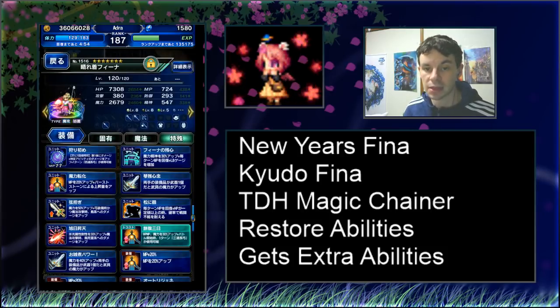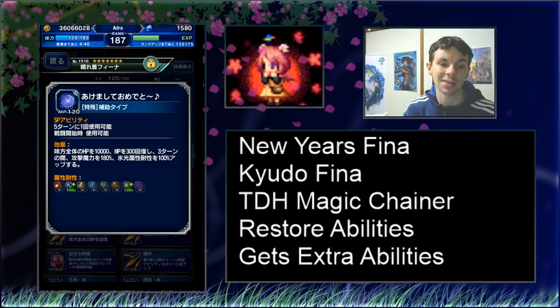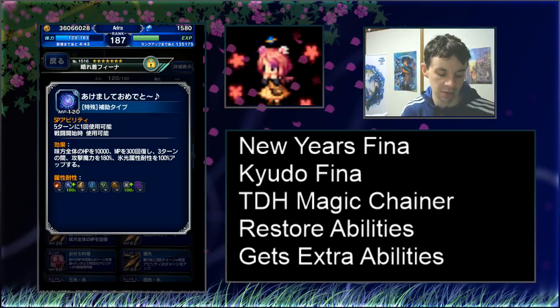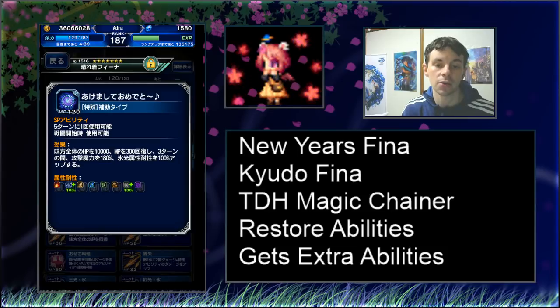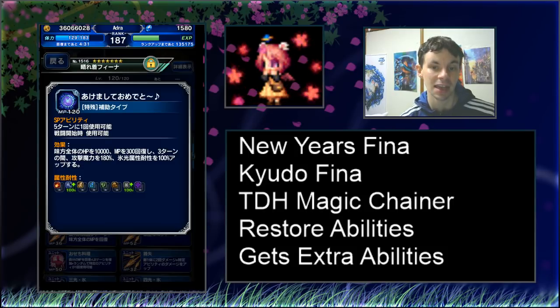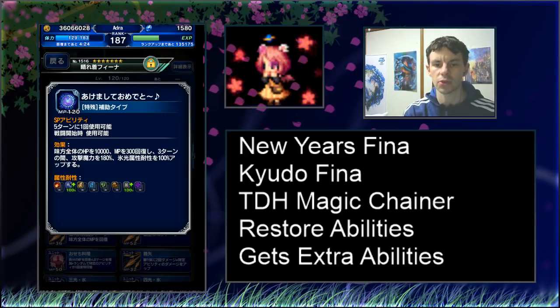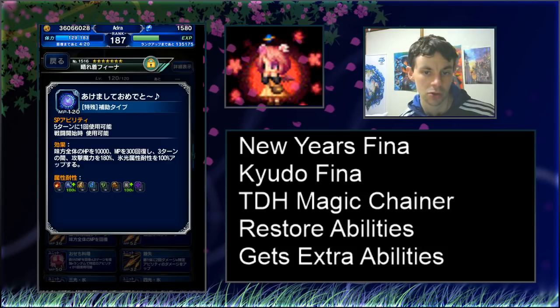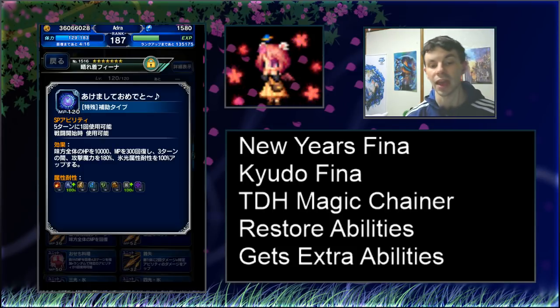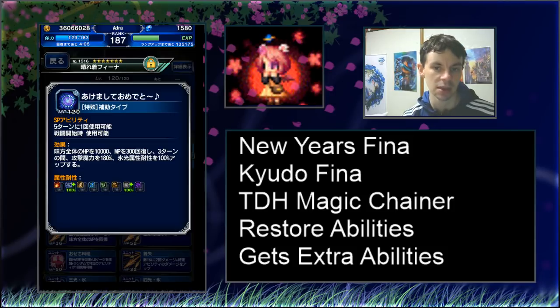Looking at her ability kit — the ability she gets for beating the Final Fantasy Brave Exvius quest is quite interesting. It provides an AoE 180% attack and magic boost for three turns, AoE 100% ice and light resistance for three turns, a 10,000 HP AoE heal, and a 300 MP heal to herself — all on a four-turn cooldown available turn one. It's a pretty powerful ability: boosting the entire party's damage output, protecting them from specific elements, healing group HP, and restoring some MP for herself.